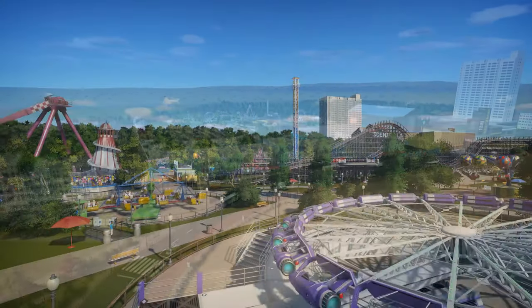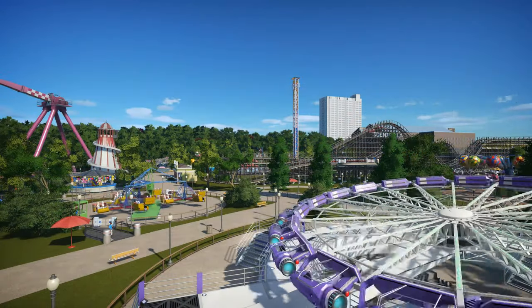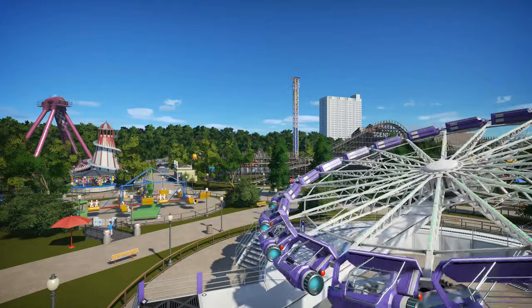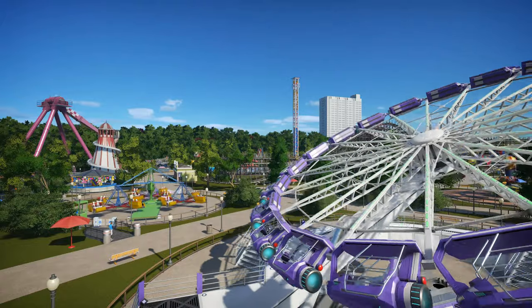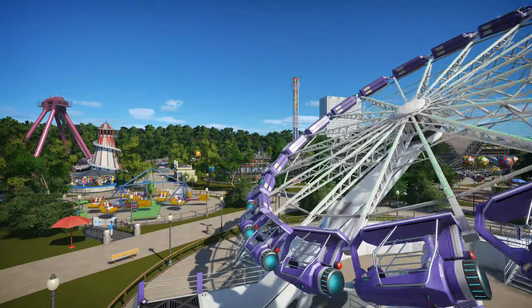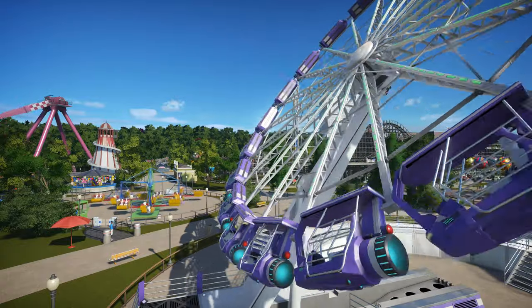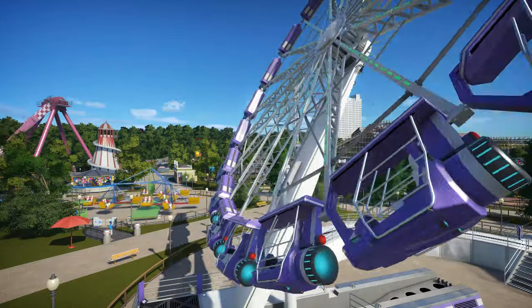So here we are back inside Dreamland Park. This ride here is similar to one that's already there, except this is a Starship Enterprise, and I've tried to put on the same colours that they've got.